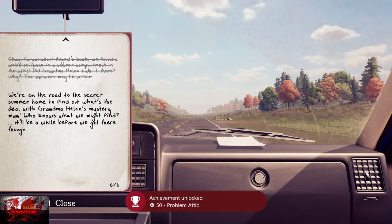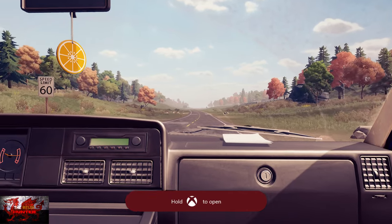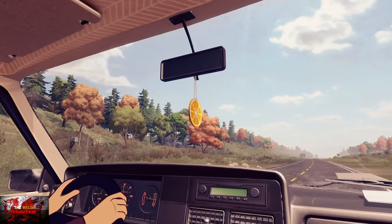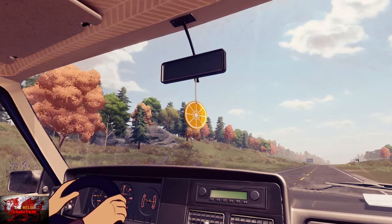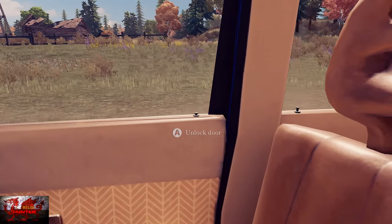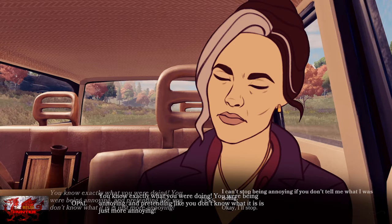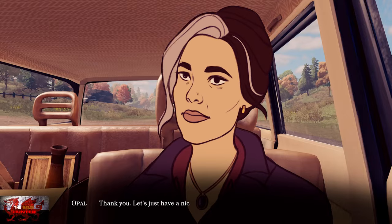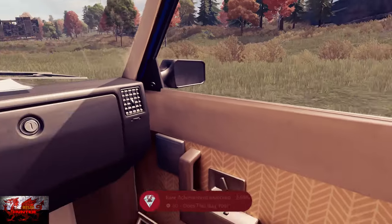That's Chapter 1 done — now we're on to Chapter 2 where we'll smash out another couple of achievements straight away. The first one: just keep smashing the car door to lock and unlock it, which will annoy your mother and unlock the 'Does This Bug You' achievement. You can also get it by doing the same with the backpack.